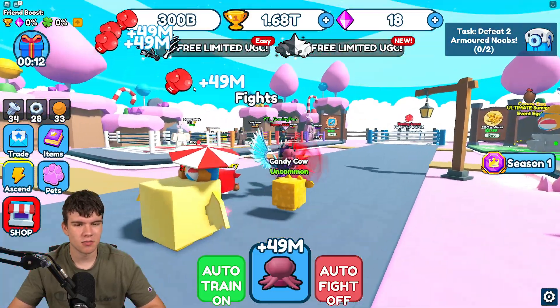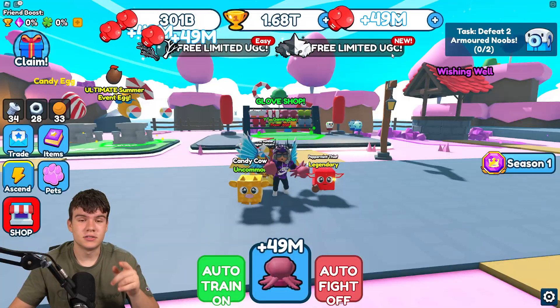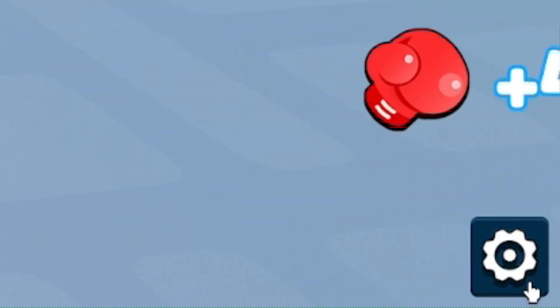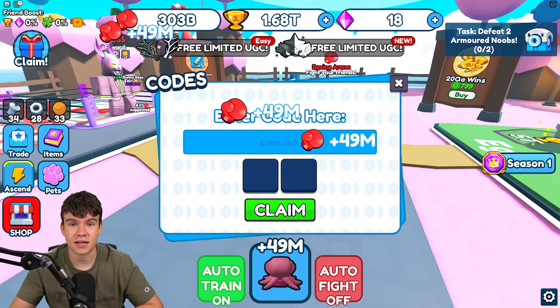Let's see how good this golden pet is — yes, it is quite good. That was probably worth spending those gems to make it golden. Without further ado, let's redeem all the newest codes in the game. In Punch Simulator, to claim codes, go to the right and click on the Settings button, then click on Codes. The code menu will come up.